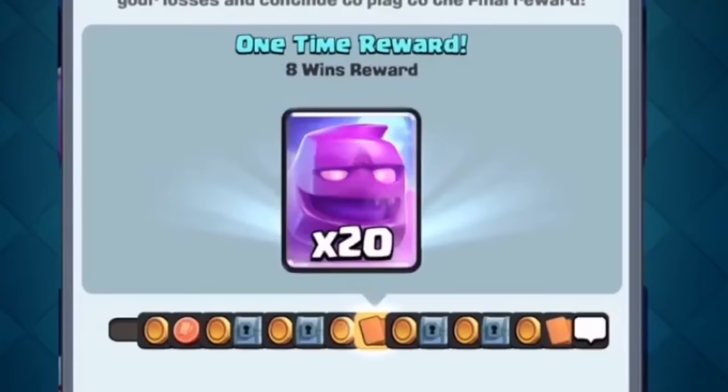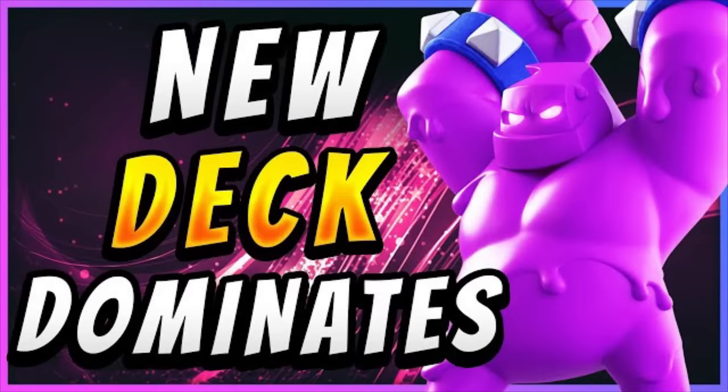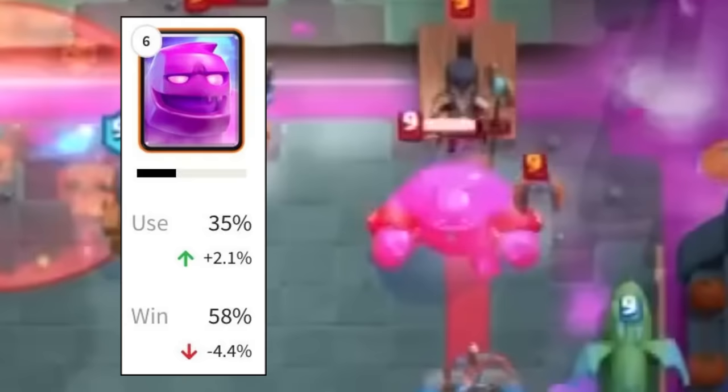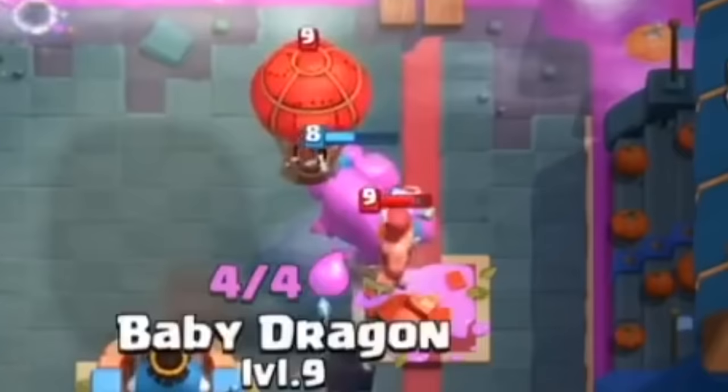It wasn't going to be fully released until November 2019, but if you got 8 wins in the special Elixir Golem draft challenge, you could unlock it early. Since Pass Royale was in the game and you only needed 8 wins instead of 12, more players than usual were able to get the card early. If you didn't get the card early, you were going to have a tough time that season, because the Elixir Golem was meta-defining. In Grand Challenges, this card's use rate was hovering around 35% with a very high win rate, especially impressive when you understand that a huge chunk of the playerbase didn't even have access to the card.